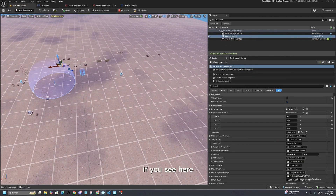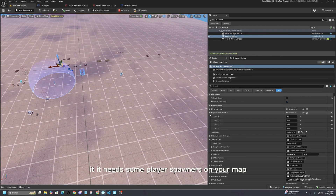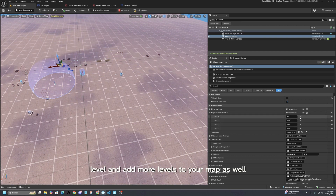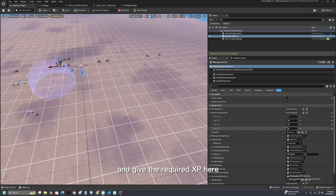This is the device. As you can see, it needs some player spawners on your map. You can change each level and add more levels to your map as well, and give the required XP here. It's quite easy to set up.